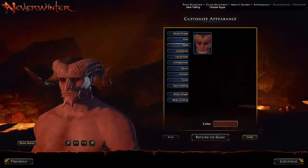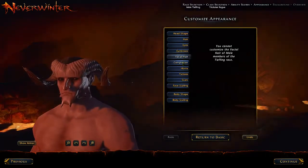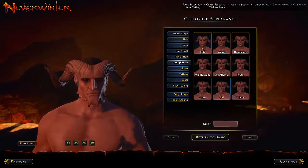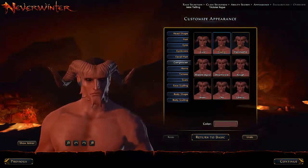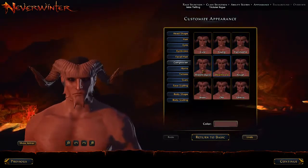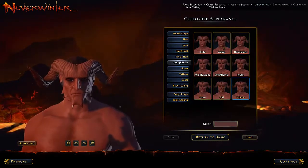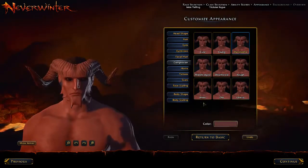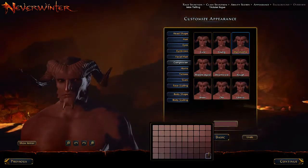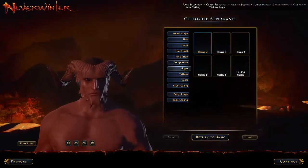Eyes — natural. Eyebrows. Facial hair — nothing. Complexion: we have cute, young, handsome, rough, weathered, middle-aged, worn, old, and elderly. I'll go with handsome. Let's change his color — there, I like that color better.